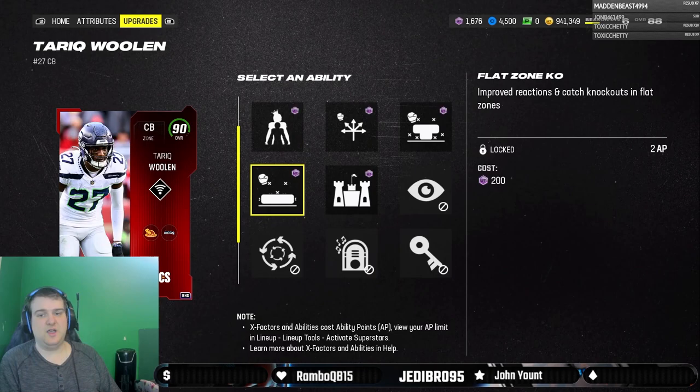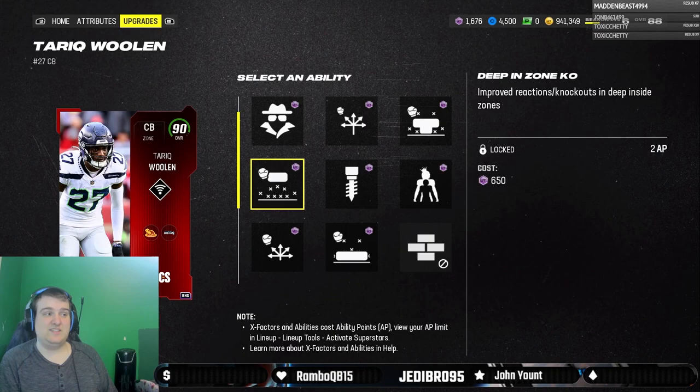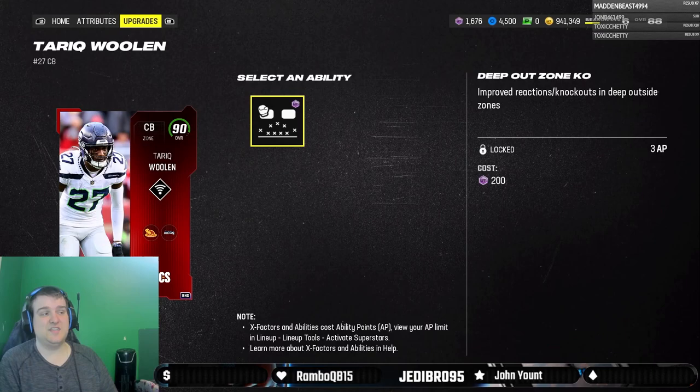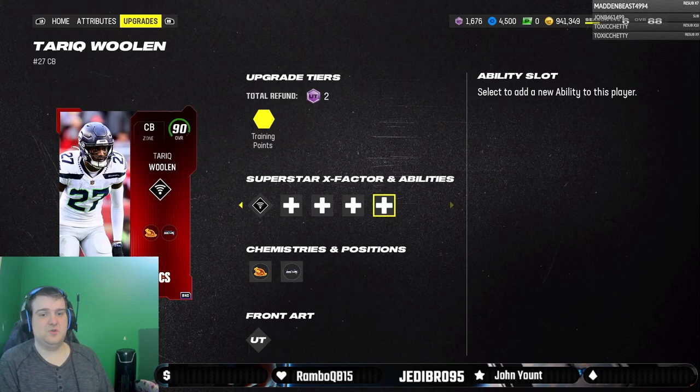He does get all the zone KOs — flat zone and mid zone. He also gets deep end zone KO if you want to play him at safety, which I've seen a couple people do. He gets some route KOs too because of his really high man coverage. He also gets a special ability bucket with deep out KO for 3 AP. I unfortunately can't find a way to squeeze this on the team right now, but once I do, I'll probably use it to see how good it plays.